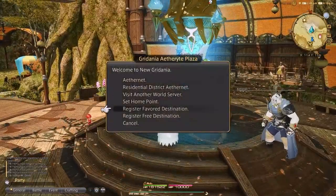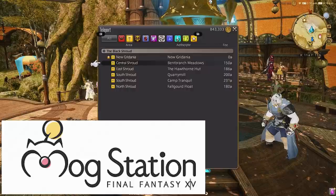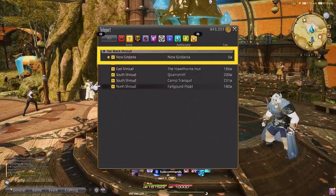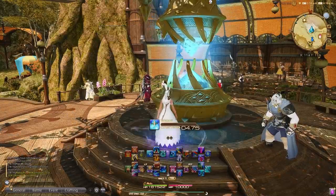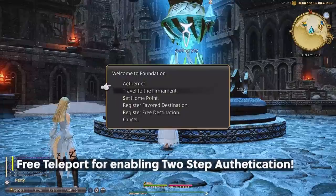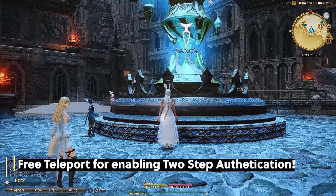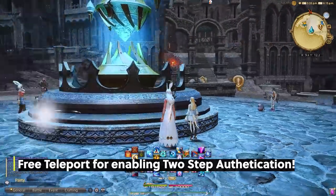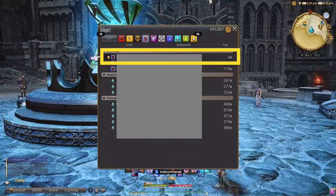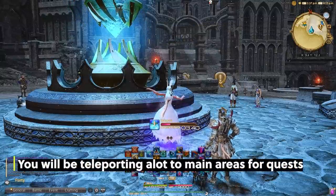This last tip is a game changer for saving money and might not be something you would have expected: setting up two-factor authentication for your account when logging in. The reason for this is when you set this up, Final Fantasy XIV will give you a free teleport location that you can register in-game — absolutely free. You can change this location as many times as you want. For example, when you get to Heavensward and you'll be teleporting back to the main city a lot, you can register it as a free destination and save yourself tons of gil for teleporting back every single time.